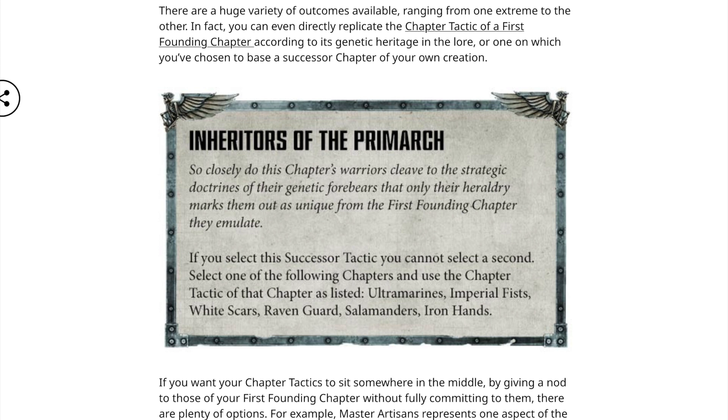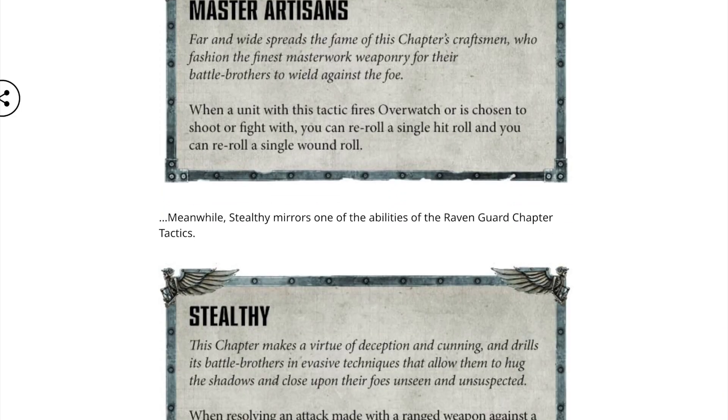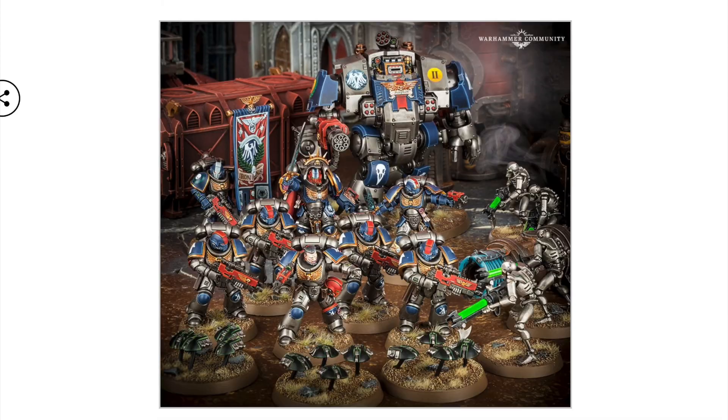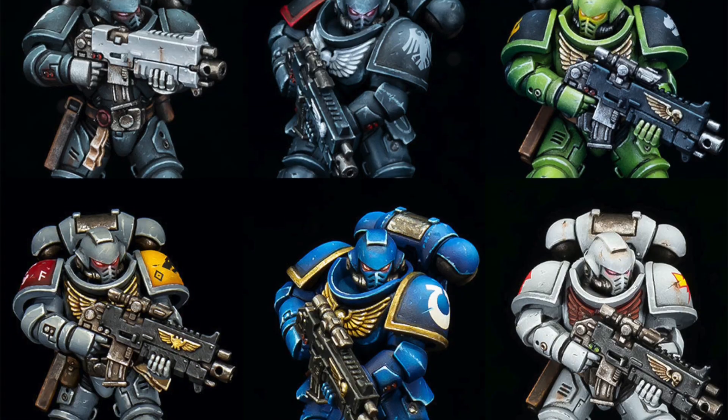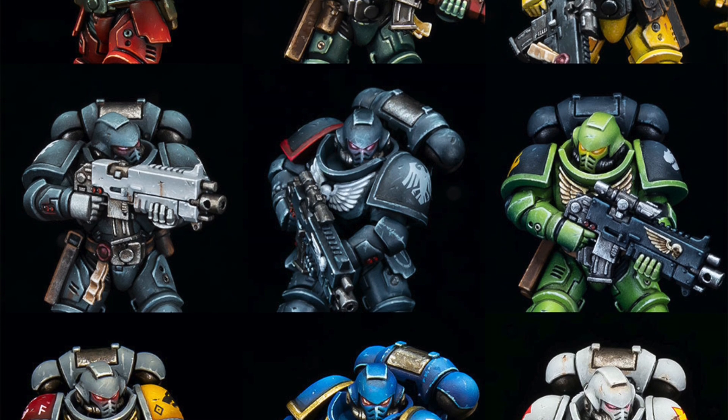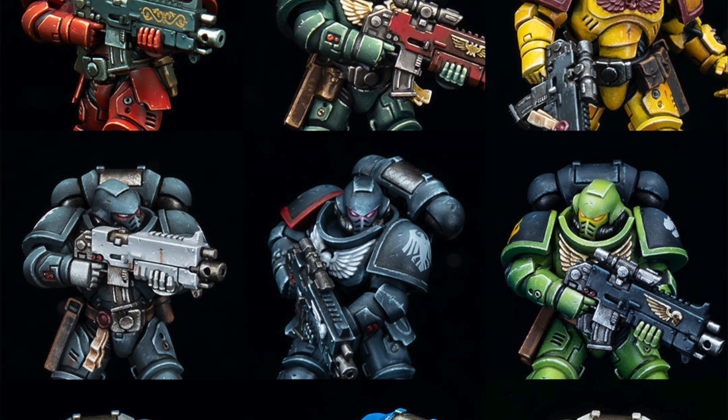You can say, I know I'm calling them the Biker Mice, but they're a successor chapter of the White Scars, so they play like the White Scars. There are also rules that allow you to make a custom chapter with their own special abilities, but you miss out on the heroes, relics, and stratagems of the core chapters, so however you go, be sure to know the ups and downs of both ways.